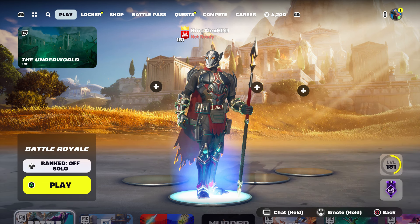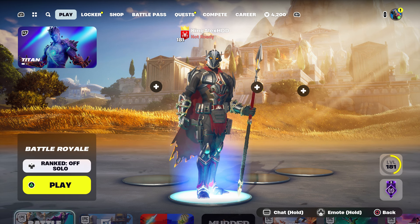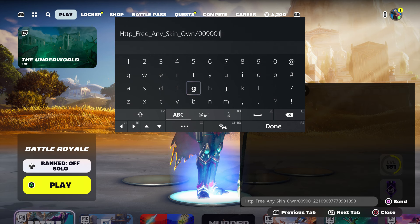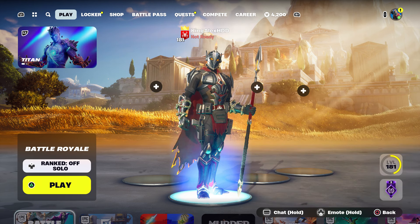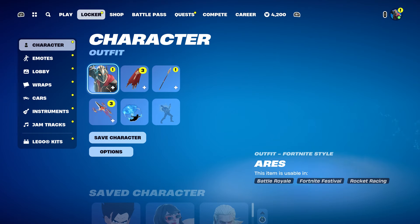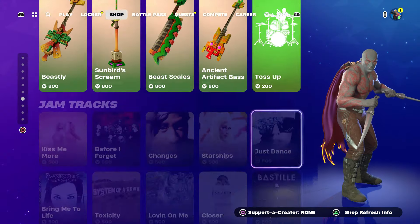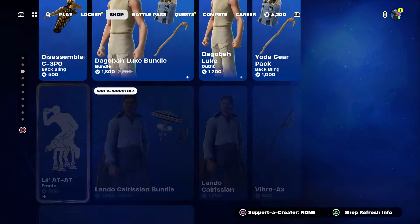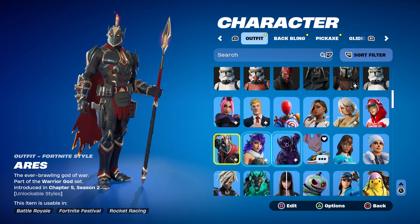Then send it to your account. Come back over here, take it out, press done, and back out. Once you back out, the next thing you're going to do is come over here to the item shop and hover to any skin that you want.